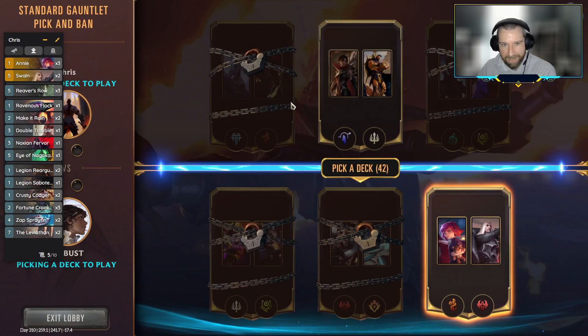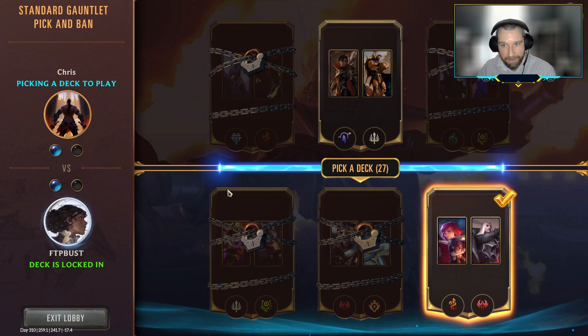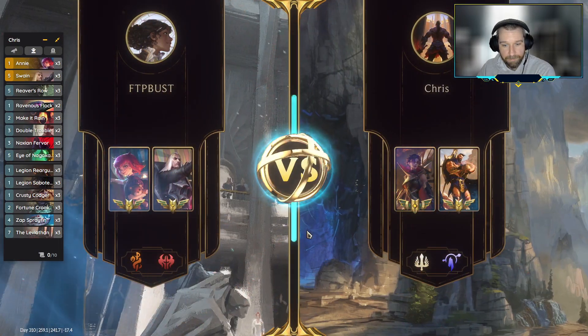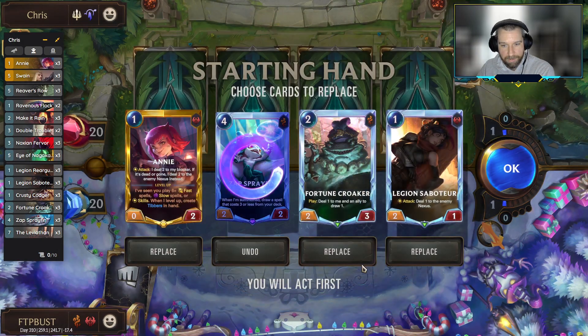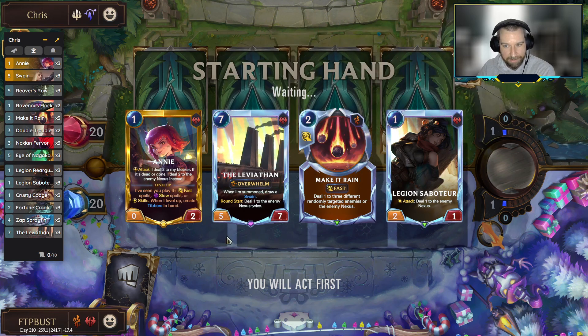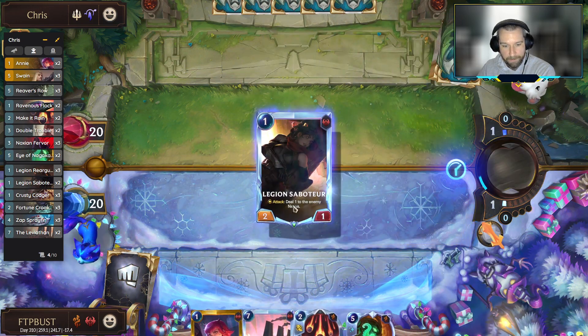GG. Now we've got to go up against this scary looking Freljord Senna deck — oh no, it's back to Pantheon. Okay, maybe that's not so bad. I thought that was the last opponent that had the Freljord Senna that was causing us problems, so we might be okay here against Vayne. Depends on how much of that early game they have and how much of their width that they can shut down. I'm just going to get rid of the Fortune Croker and look for another one-drop. I'd really like to spend all of our early mana on one-drops. Didn't hit — a little unfortunate, but the Codger just doesn't play well into our opening hand here.